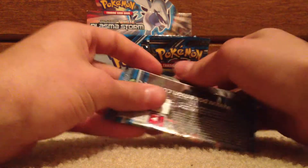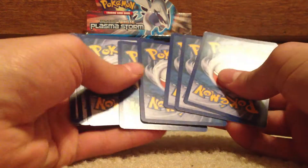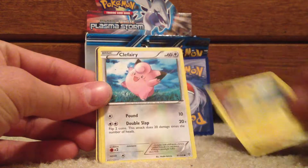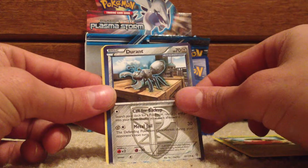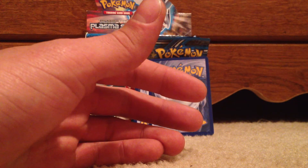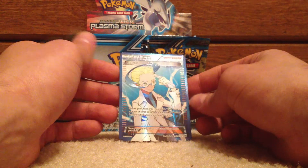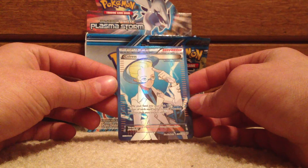Infernape Pack — oh, that one opened real easily. Joltik, Clefairy, Vanillite, Magnemite, Cheruby, Durant, Girder and Magneton. Reverse Lampent. Rare is a Colerous Full Art!